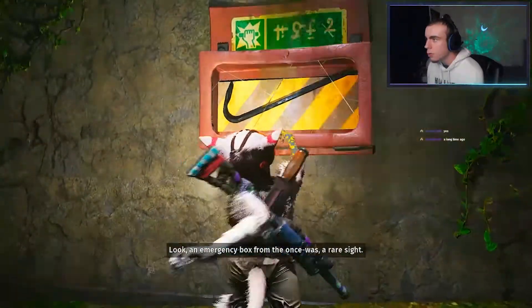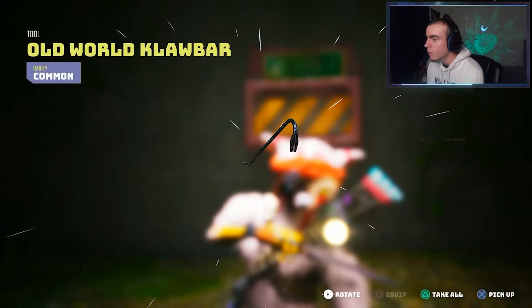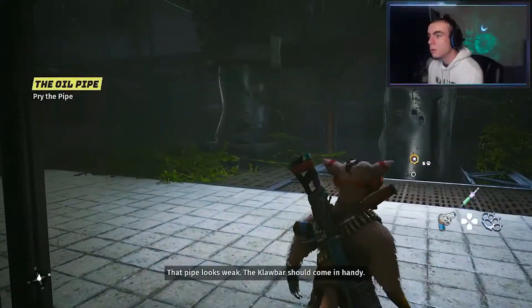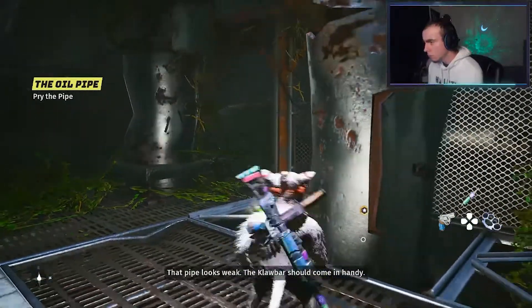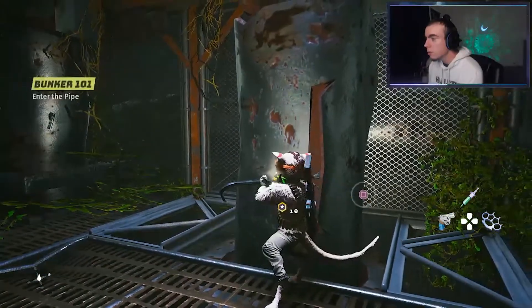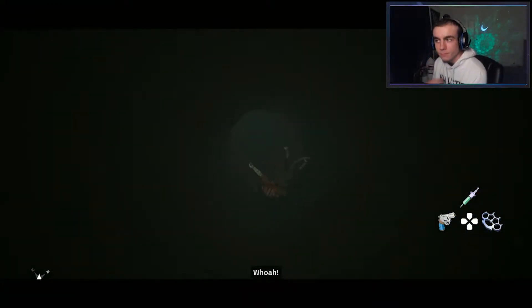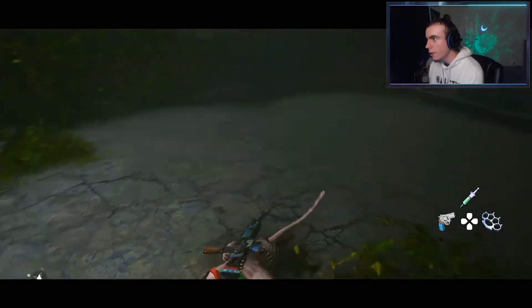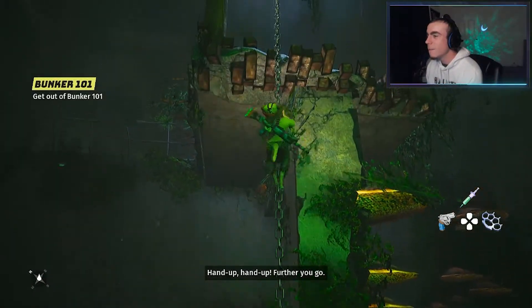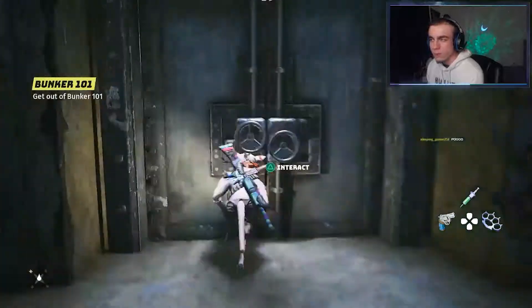Let's continue on our adventures to find out what we gotta do. Look — an emergency box! Old world claw bar. Take all. That pipe looks weak — the claw bar should come in handy. How do I use the claw bar? Just interact. Bombs away! Okay, it's time to find a way out of this place. Hand up, hand up, further you go. Get out of Bunker 101.